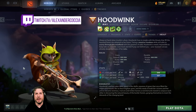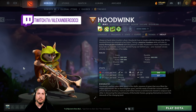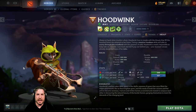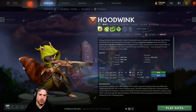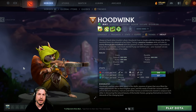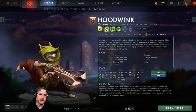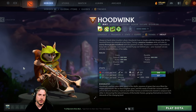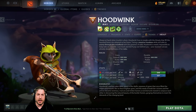Hey everyone and welcome to this Dota 2 Beginner's Guide on how to play Hoodwink. Hoodwink has emerged as one of the top tier position 4 supports in the current game, and the reason for this is quite simple. Hoodwink is incredibly mobile and has a lot of very utilitarian abilities that allow them to essentially aid their team in a number of different ways. Hoodwink can also be played as a core role position 2 mid, which is less common than the position 4 soft support.